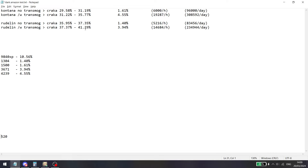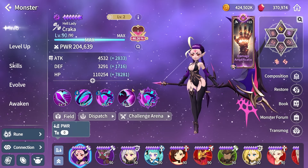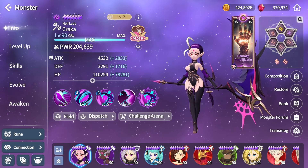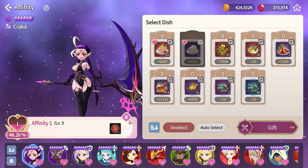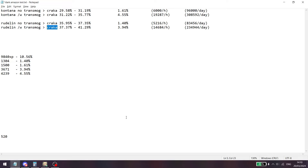In Rudelin I tested with no transmog and then with the Dark Amazon transmog. The affinity measured was on Kraka. There were of course two other units gaining affinity as well since it affects your whole team, but the main one I tested on was Kraka — she was at level 1 at the time of testing so I could track it easily. I farmed for exactly 15 minutes, timed with a stopwatch.